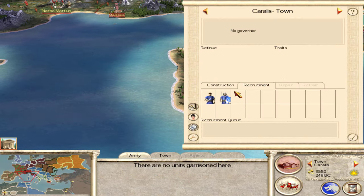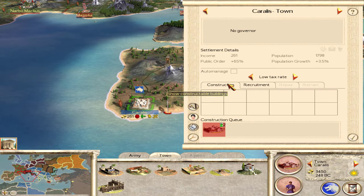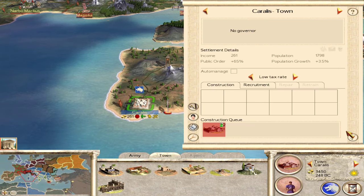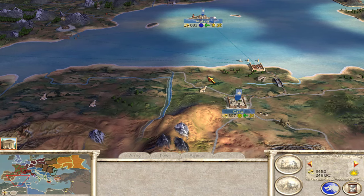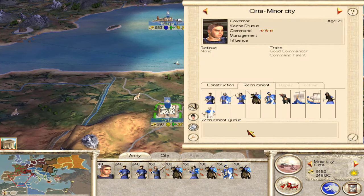Our people are unhappy, so we're going to recruit a peasant. But we're at 65% — they might riot — but we'll get that peasant and I'm sure they won't riot next turn. I also want to make sure I don't forget about the Western Campaign, so I'm going to recruit some soldiers over here. I think I'm going to get some hostadis.